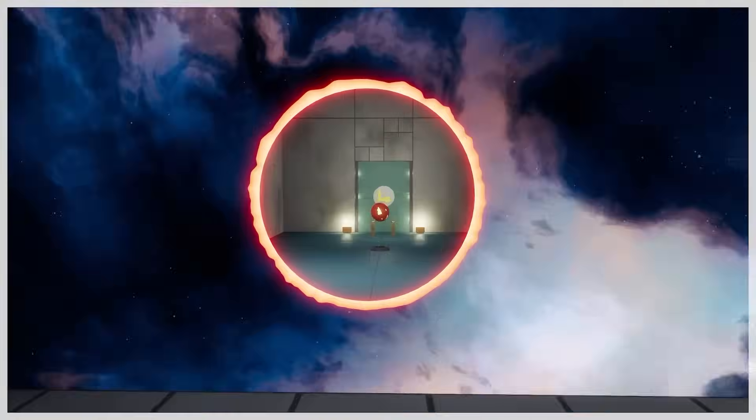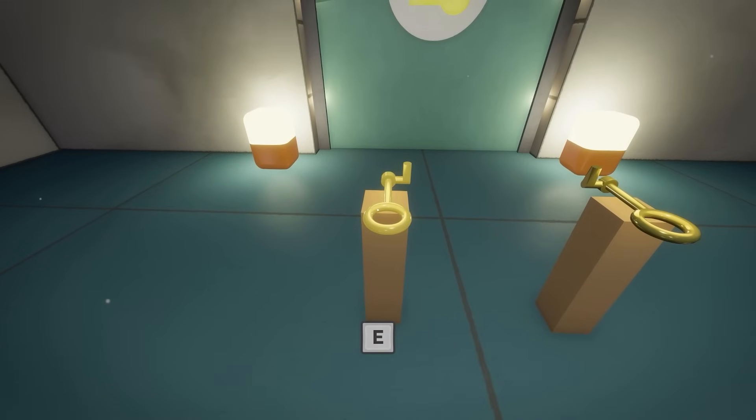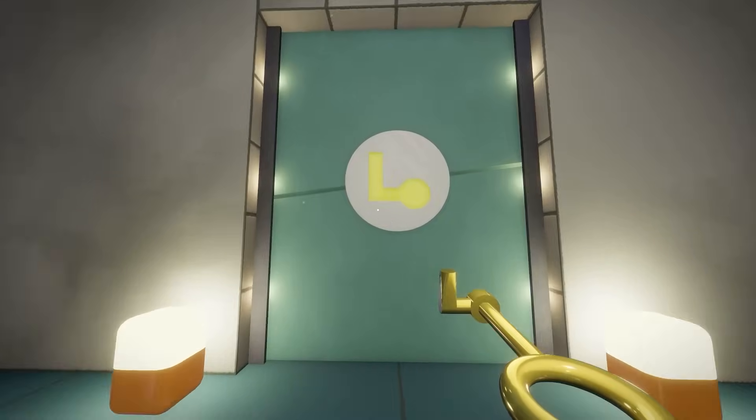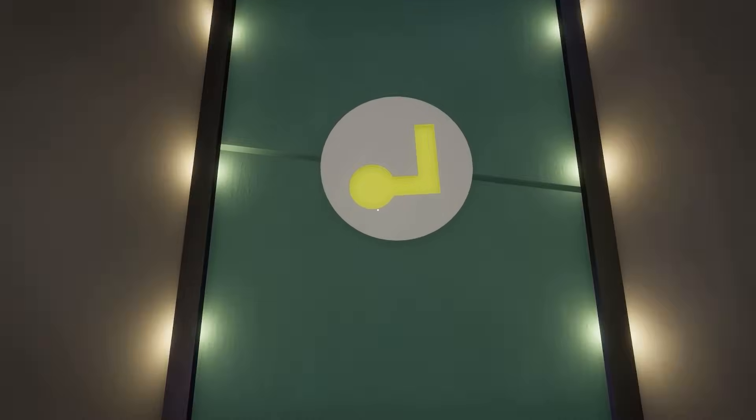If we go through this portal, this leads to like another level. What have we got here? A key - a weird looking key. Let me look at the door. Let's put that back down - I think we need that one. So yeah, that unlocks that, then we need that one to unlock this door.